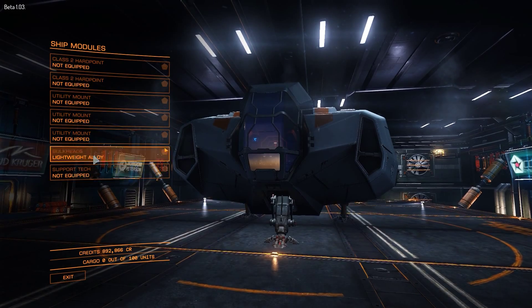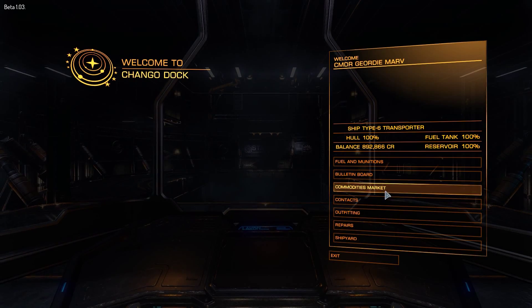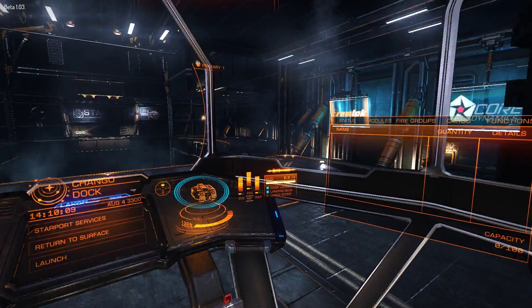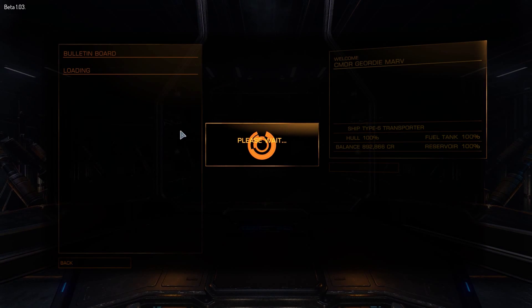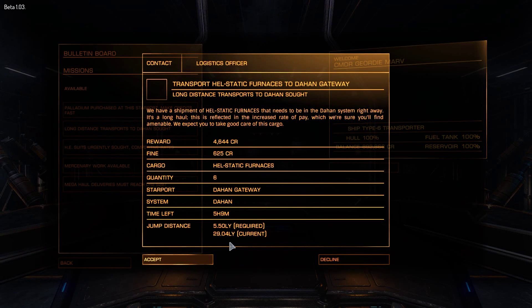At the minute I've got absolutely nothing fitted to this ship — it's a Lakon Type 6, I'm just using it as a reference. As you can see, no equipment is fitted. If I go into the commodities market and look at my hold using the UI panels, I've got absolutely no cargo. If I go to Starport Services and look at the bulletin board, a delivery mission will give you details of your current radius and how far you need to go. You can see it says I need a jump radius of 5.5 light years.